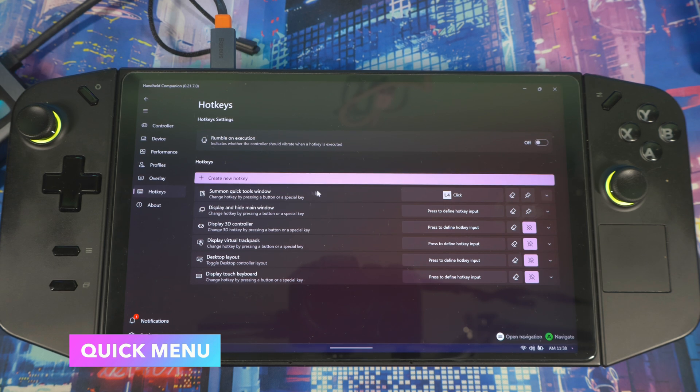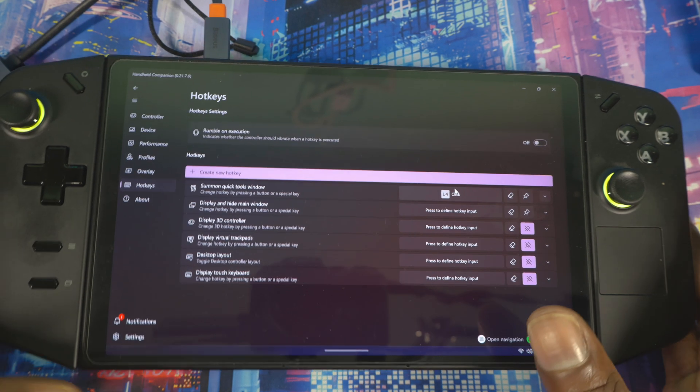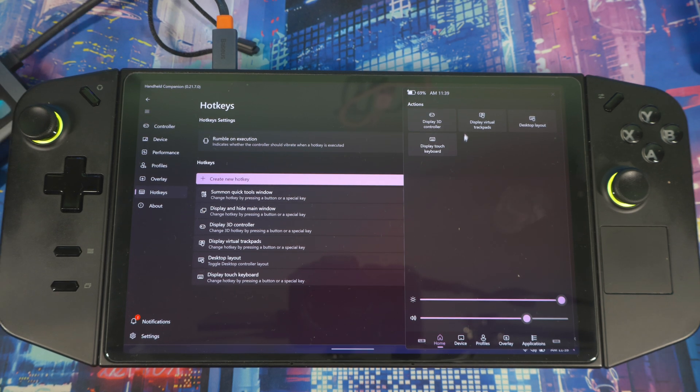For Hotkeys, you can set up quick actions like summon quick tool, display or hide the main window, display the 3D controller, virtual touchpad layout, and touch keyboard. Press any button and it will assign that command. For example, I have the quick tool summon set to the back button on the left controller — so pressing it brings up the quick menu right there.